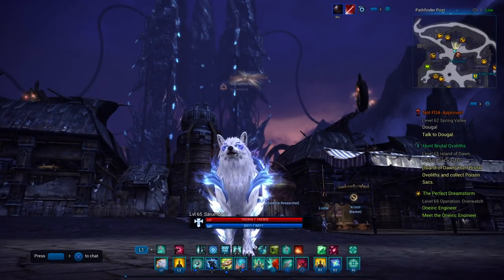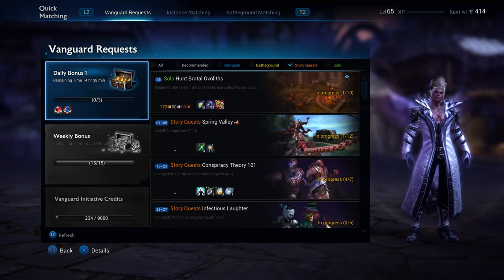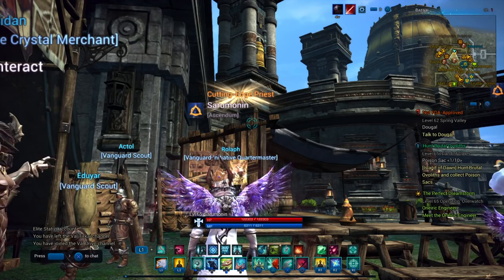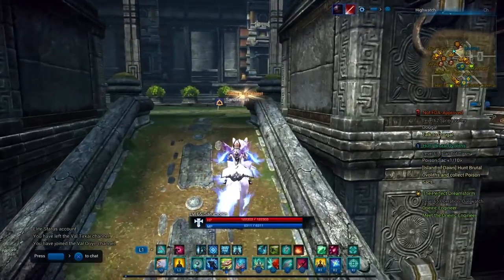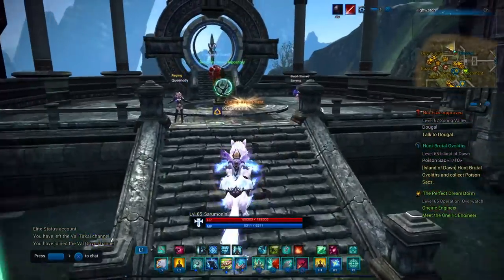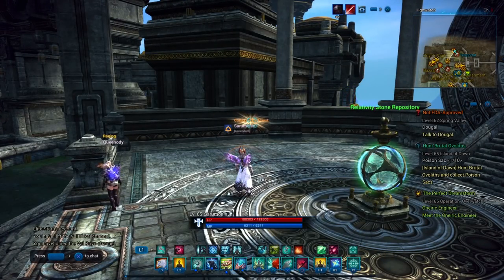Now you're 65 — what do you do? Go to your Vanguard Request tab and click Square at the bottom left to teleport to HiWatch for free. A lot of people don't have Elite, so you should still be able to do this. Once you hit 65, you'll receive a quest to HiWatch to get some gear from Dougal. He'll give you full Idonial gear, which is enough to get you started for some quests.